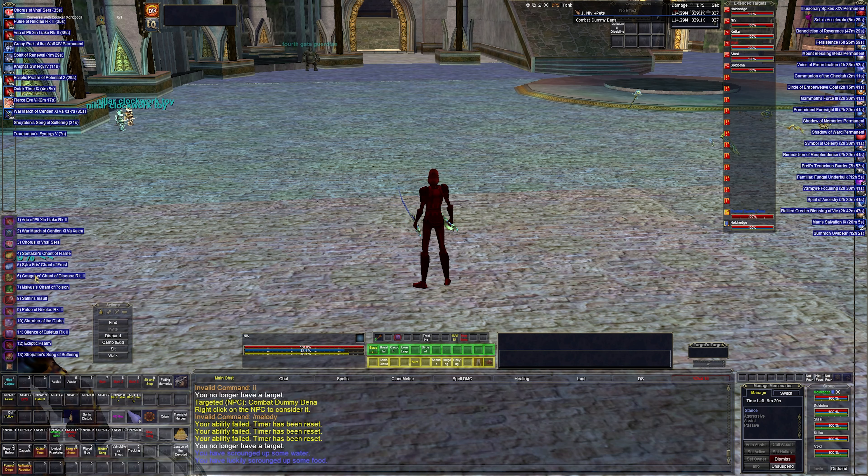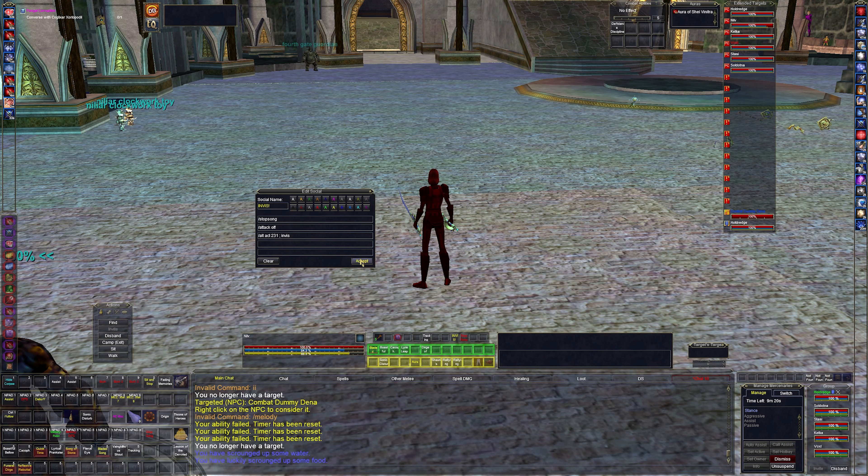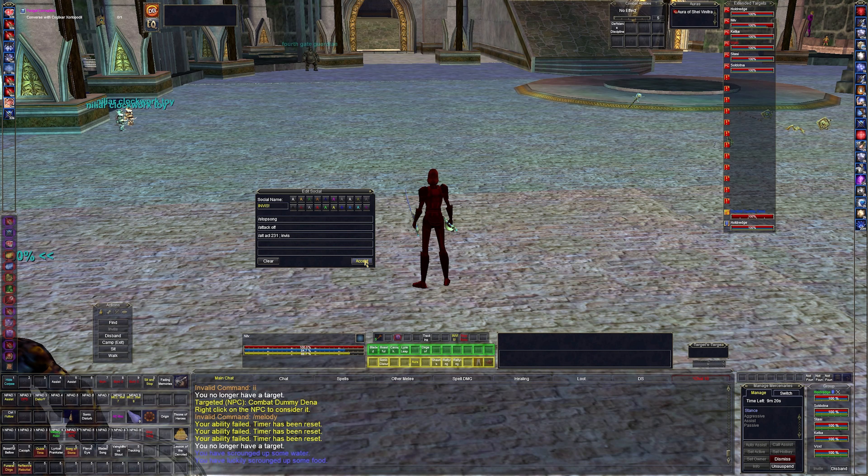So that's spells and hotbars. The multibind is built into the client. For invis, I have a macro: stop song, attack off, then activate Shars Sonorous Clouding — which is double invis giving us invis to undead and invis to live mobs, plus levitate (which I block on all my characters). If you watch any of my videos you'll notice I use this non-stop — it's a real time saver.